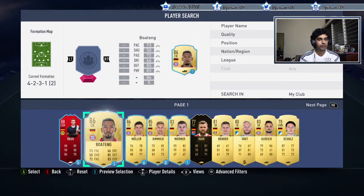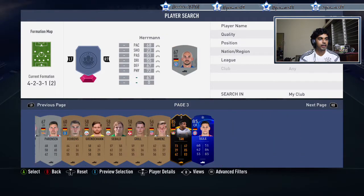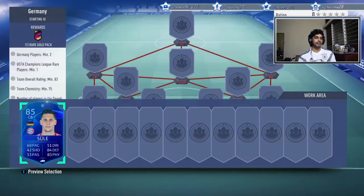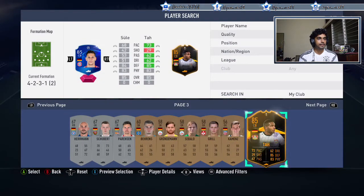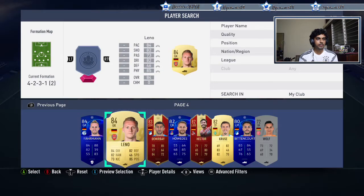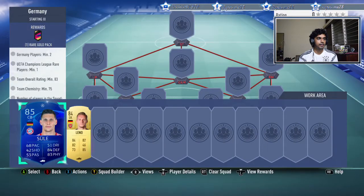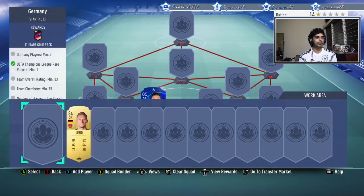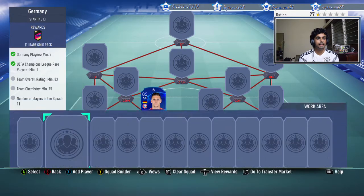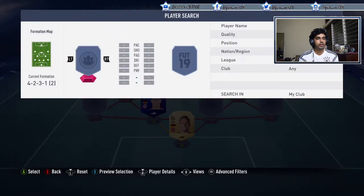It's 83-rated, so let's see if I have any untradable high-rated cards. I need to add a Champions League rare player, so let's add Sula to bring the chemistry down and Bernd Leno as well. Sula goes in there — that satisfies the Champions League rare player requirement. Add Bernd Leno as well, and let's build a Premier League team around them.